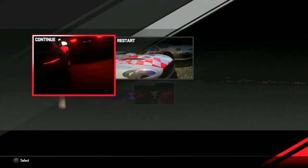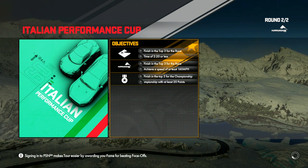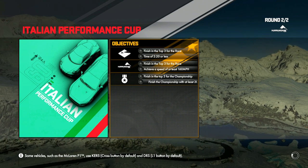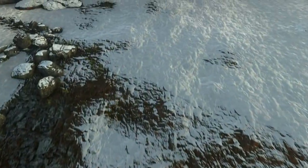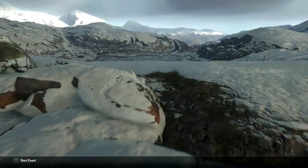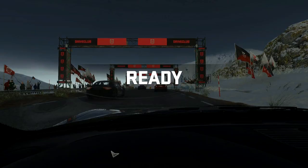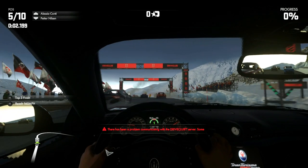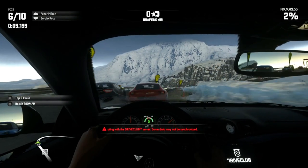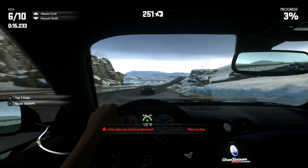Let's go ahead and continue on to the next section. Oh my god, we got none of the challenges there - none. Now we need to finish top three for the championship with at least 20 points to get the last two stars, and then top three in this race and reach a hundred and sixty miles per hour. That's pretty nuts. Looks like we're going up to Russia or something - it's gonna be snowy out here. We're gonna be inside the cockpit this time. Let's get it!